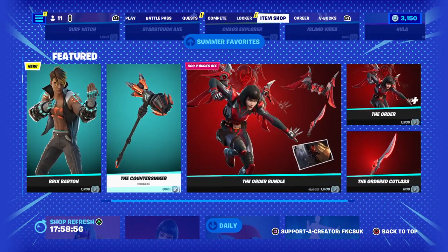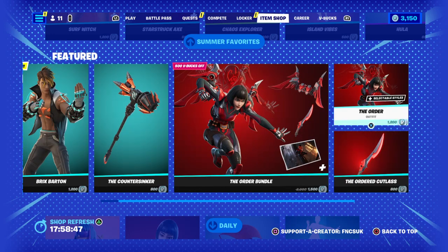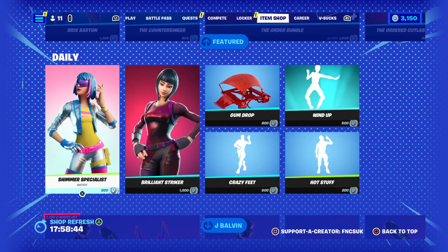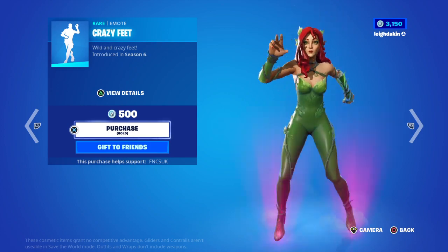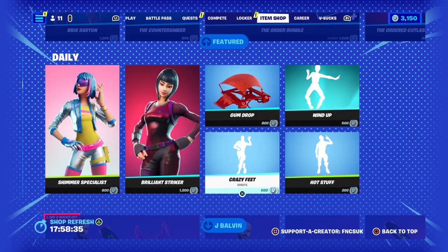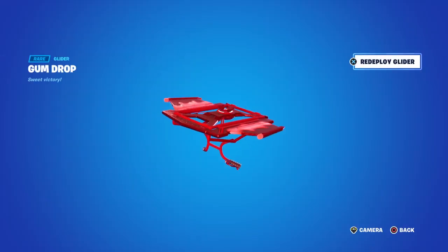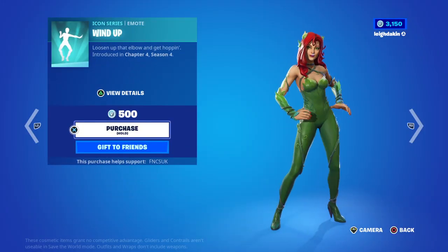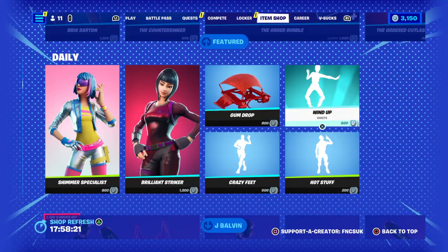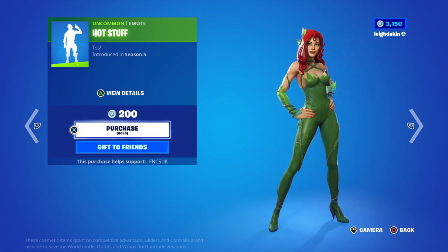We've got the Order bundle for 1500 with a loan screen, bat bling, sensible styles, and a pickaxe. Then you get it for 1200 and the pickaxe for 800. You've got Summer Specials for 800, Brilliant Strike for 1200, Crazy Feet, Gumdrop Glider for 800. This is going to go towards the Fishy Stick, I think. You've got Wind Up, you've got Hot Stuff — 200 V-Bucks.